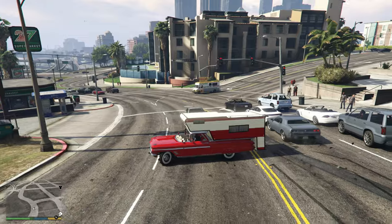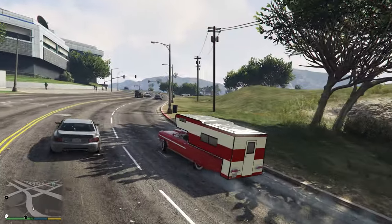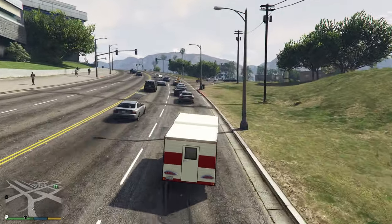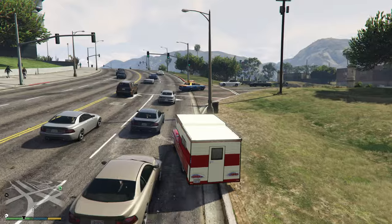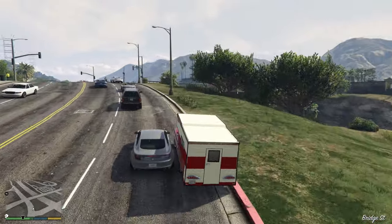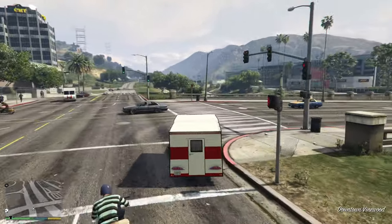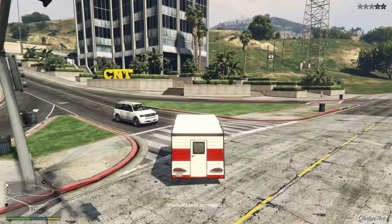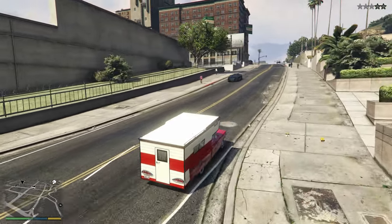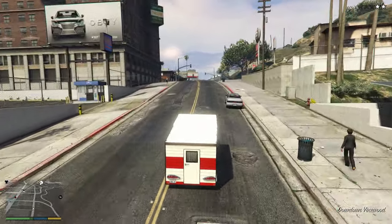The brakes are so bad and the acceleration is... well, a 1959 El Camino with a camper on the back. If that gives you any indication, there's so much traffic in Los Santos today. Let's get two stars and start getting into a chase. Two stars. I want to see what this does in the city before we just head up right onto the highway. I honestly don't think that this is going to do particularly well in the city. No surprises there.